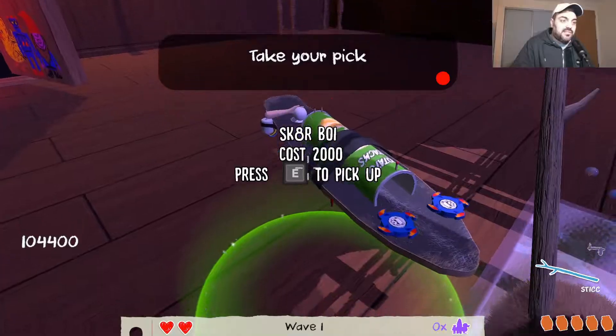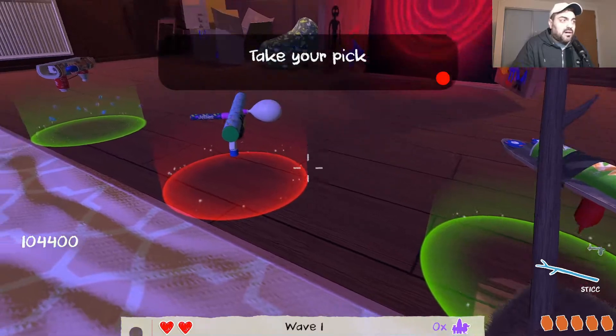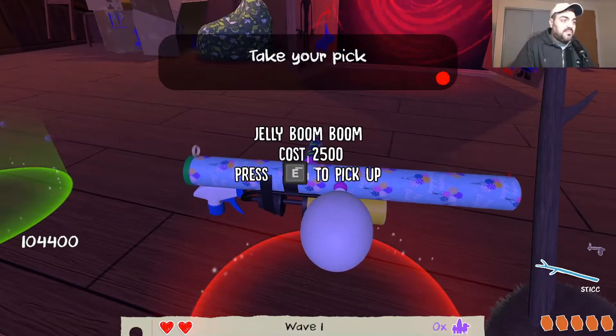A Pringles with a skateboard - and what does it throw? A tennis ball. And this one throws Jelly Boom Boom. I like this Jelly Boom Boom - let's pick it up.